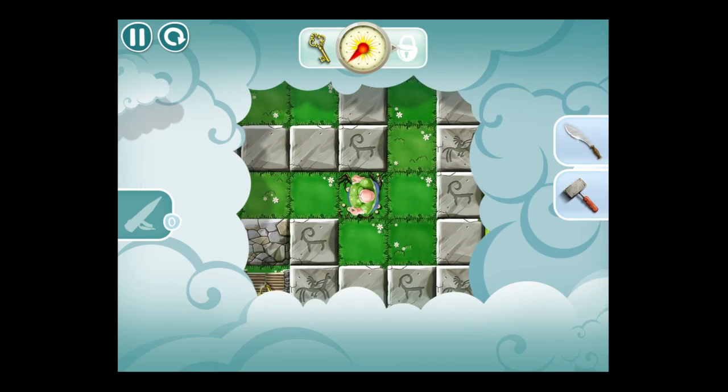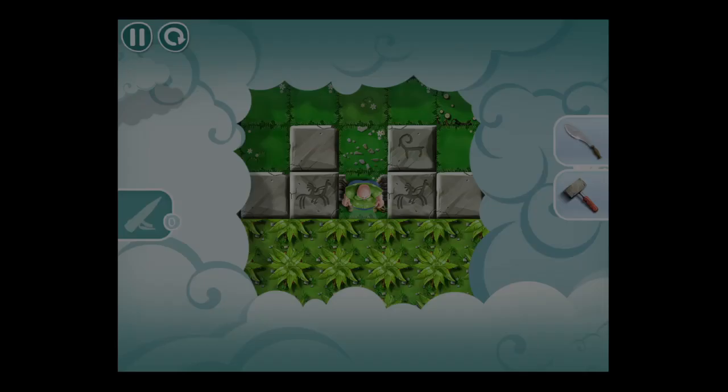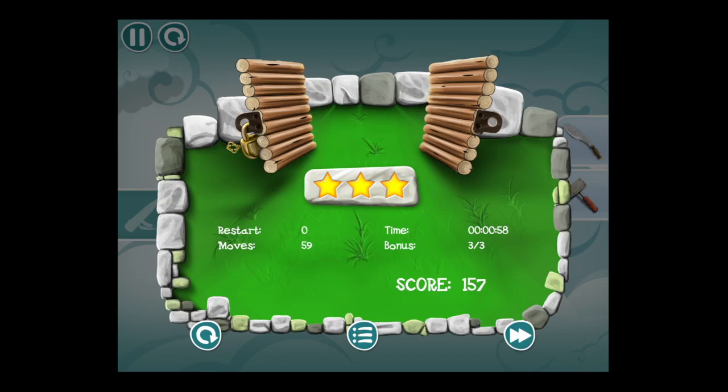You can also restart the level in the upper left, and you have a compass there to help you find your way. Hack through the brush and smash the wall — we got the key, we're out! We get rated on our restart moves, time, and bonus, and you can always replay a level.